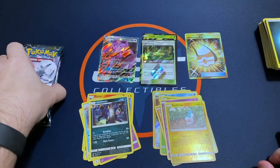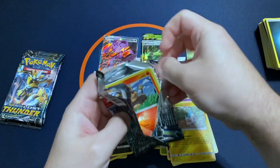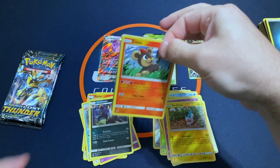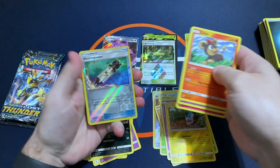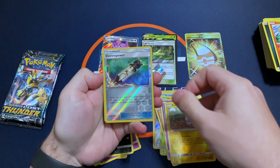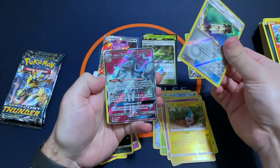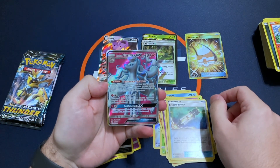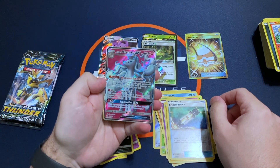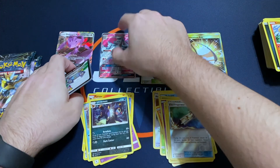I think booster boxes of Lost Thunder were close to like $400 a box. These packs were about $10, $11 a pack. So when you get them at retail, it's about half the price. It looks like we got a Full Art of an Alolan Ninetales GX. Very nice — we will take that.